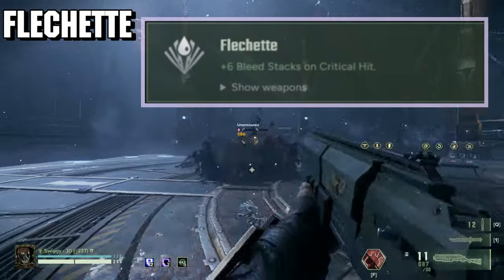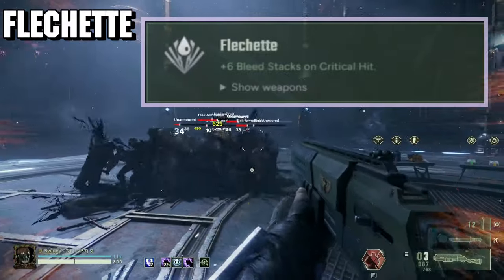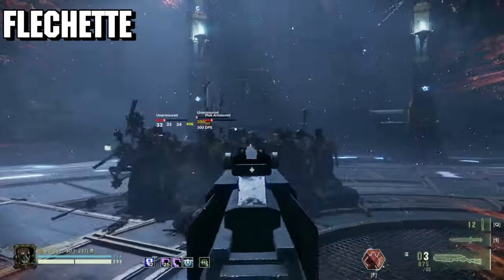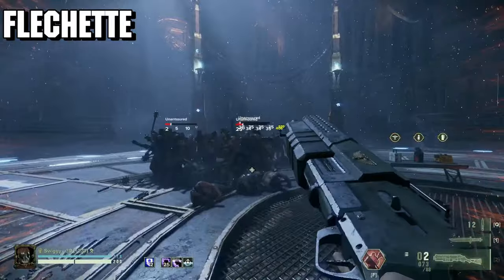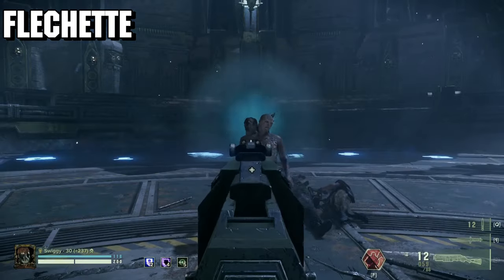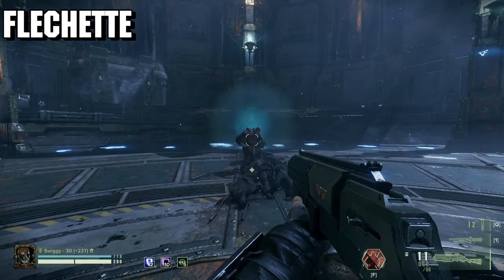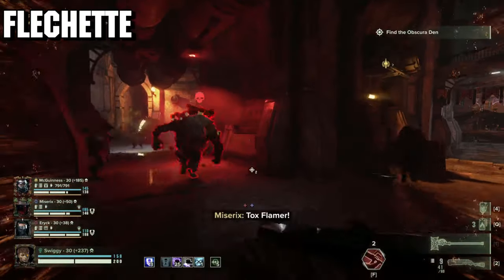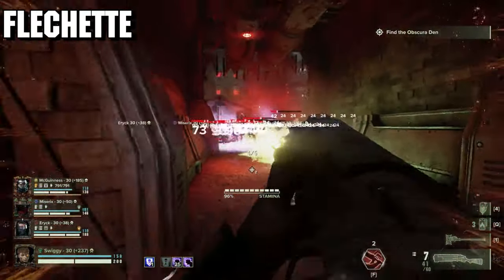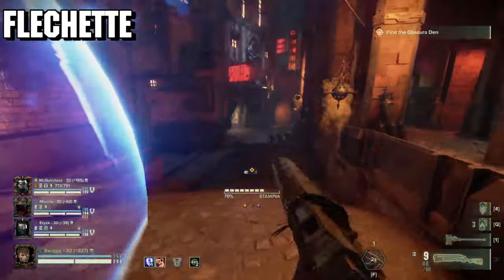Flechette causes shotgun crits to add six stacks of bleed to our target. Now for the Akrapine and Lawbringer, this blessing is kind of just snoring in the background — and on the Akrapine, it's certainly at its worst. On regular shots for pretty much any variant, you'll be killing what you're shooting with the shot itself most of the time, making the bleed stacks evaporate into the ether without making any substantial impact. And for the Akrapine slugshot, this is even more apparent since the slug's damage is much more pronounced and its spread fully eliminated. It's just not potent enough to take up the blessing slot that could be spent on just more flat damage.